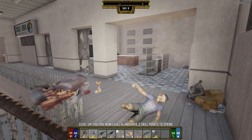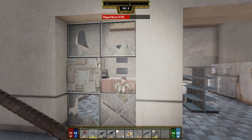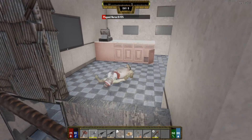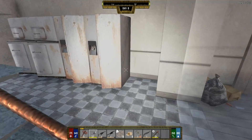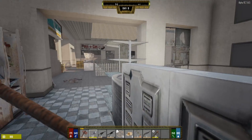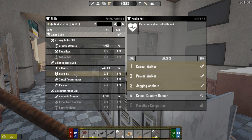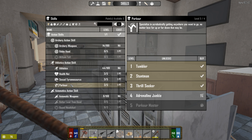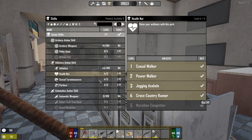I have three skill points - damn it, I forgot to spend my skill points again. Okay let's try to remember that this time. So my athletic skills are up. We got all levels of parkour - never get a sprained leg, bam, we bought that one. Our stamina and health - I think these are the most important things right now. To get this to level five we need to have our athletics at 60.